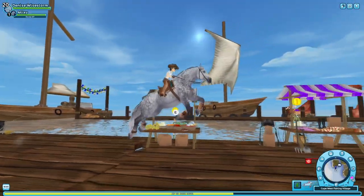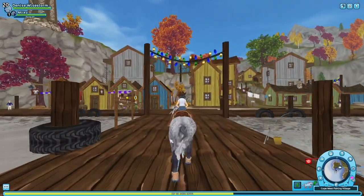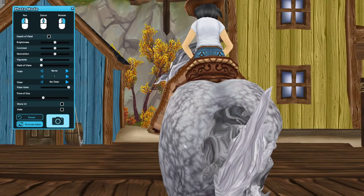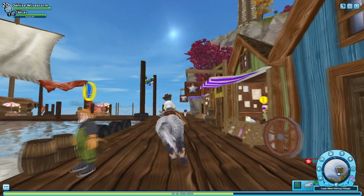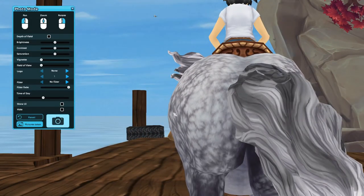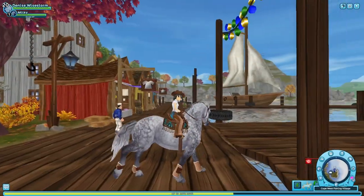I've noticed something when running from behind - the butt forms this very weird triangular shape. Wait, you can't really see it, but it exists. Just have to take a very close look - it forms this very weird shape here. You can't really see it in photo mode. But yeah, this horse is actually quite nice.